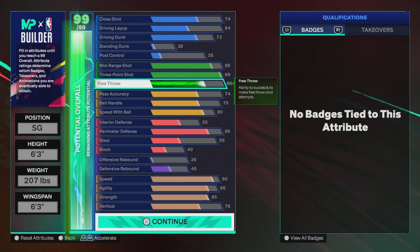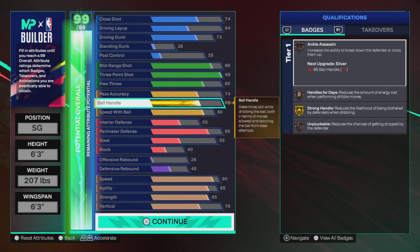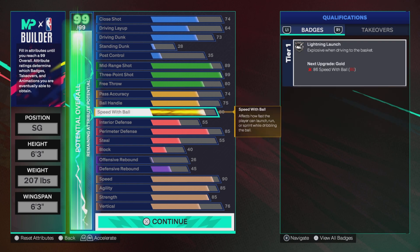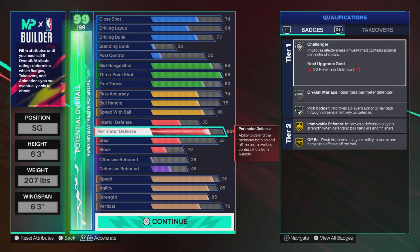80 free throw. Ball handle is at 74, giving us bronze Break Starter and silver Dammer. We got a 75 on ball handle that gives us gold Strong Handle, bronze Ankle Assassin, Hands for Days, and bronze Unpluckable. 80 speed with ball gives us Lightning Launch on silver.